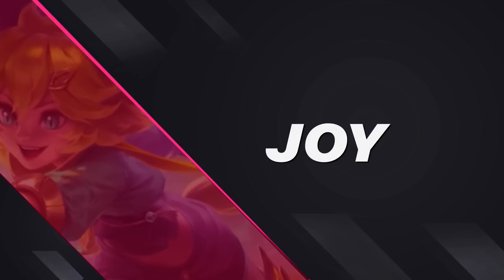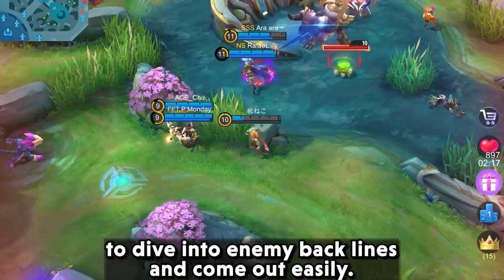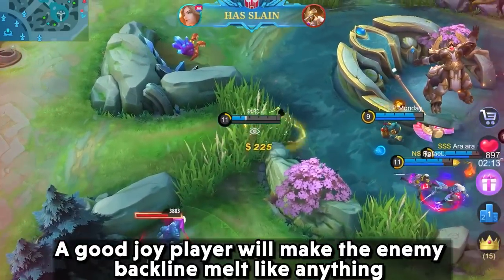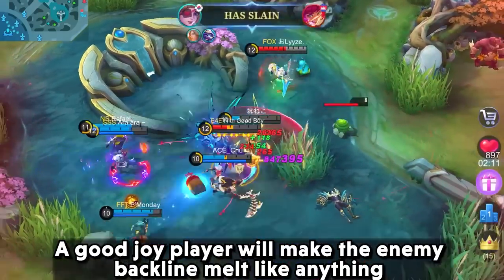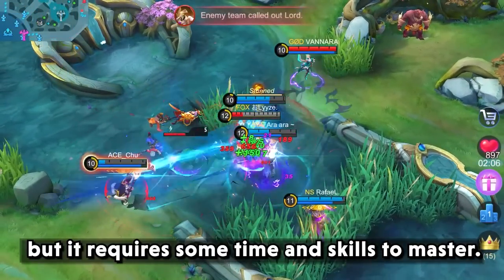Joy, our naughty leonine, is known for her mobility and ability to dive into enemy backlines and come out easily. A good Joy player will make the enemy backline melt, but it requires some time and skill to master.